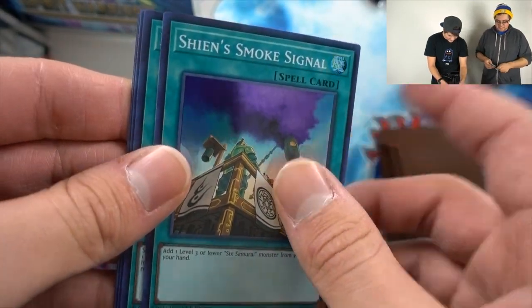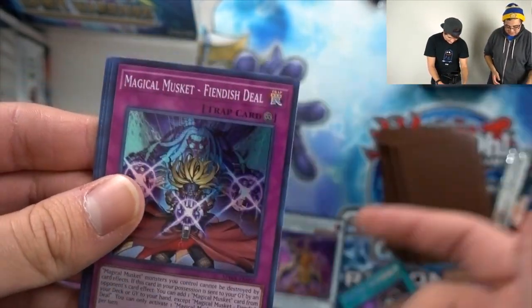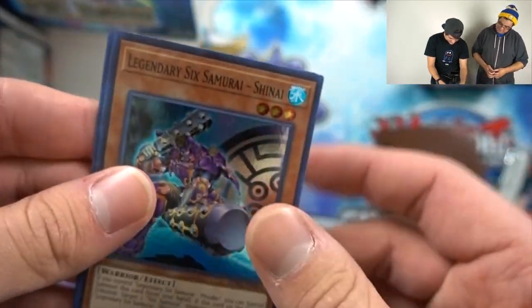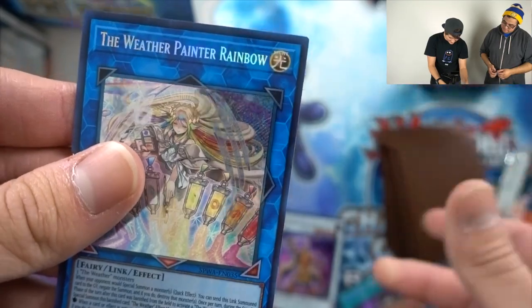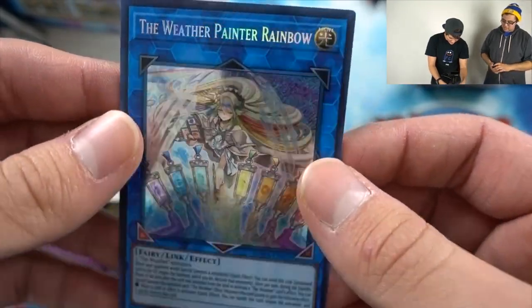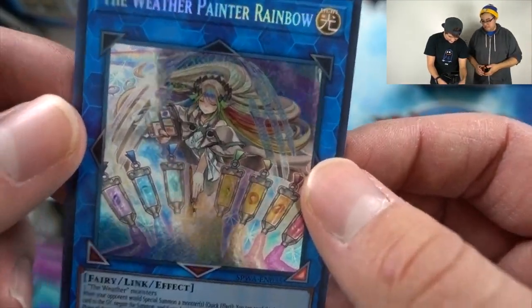Signal, Veil, S-Deal — we make a deal with the devil to pull those Calamities. It is the Weathery Painter Rainbow! This is the first one we pulled.